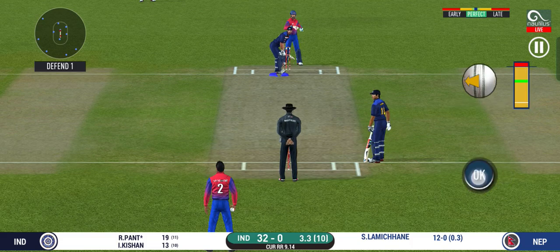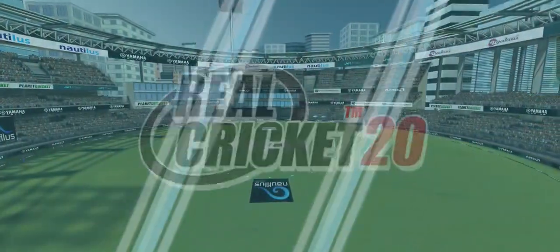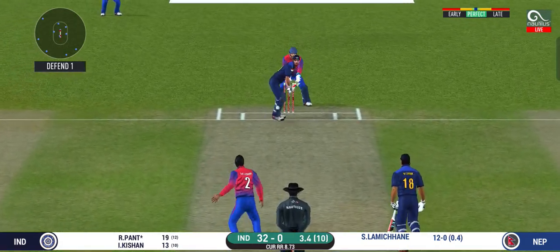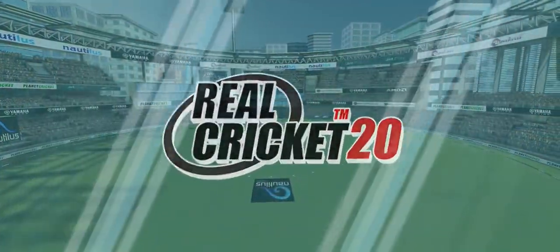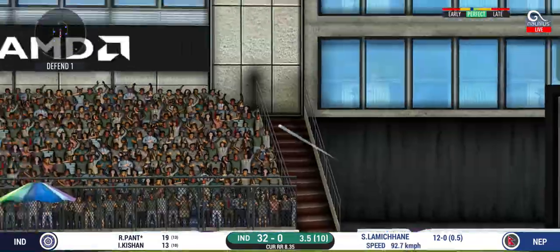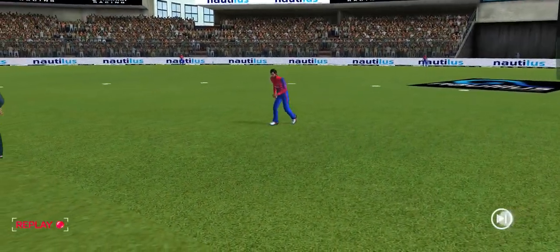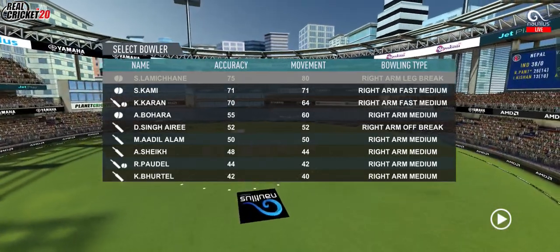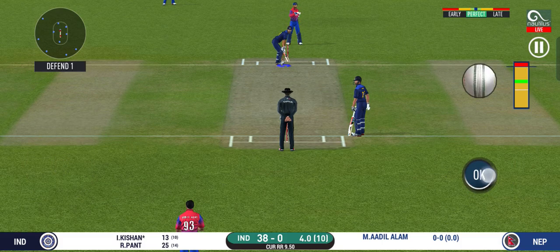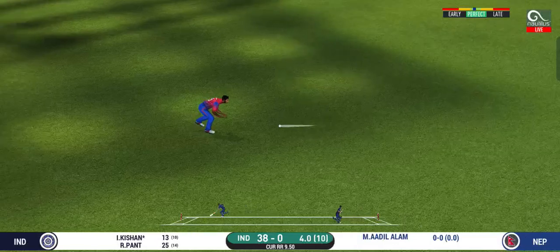Captain has placed a fielder at cover. The bowler looks charged up and is bowling good lines. Bowler bowling from his preferred end. There he goes — up and over. Superb timing. Pacer brought into the attack from the other end. Bowler needs to be precise with their line and length with this field. Good call by the batsman. Very good running.